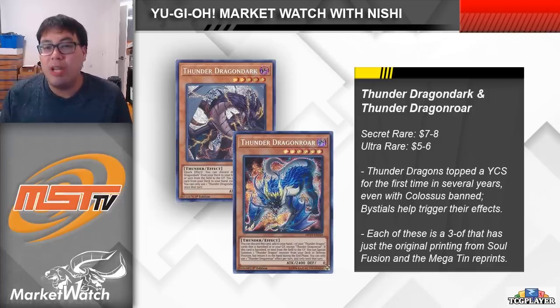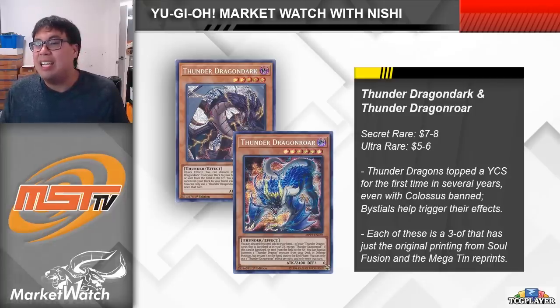Each of these cards is a three-of if you're looking to play Thunder Dragons — Hawk can be cut to one or two, but you're definitely playing three each of Roar and Dark. These cards are worth noting because Thunder Dragons are a very popular deck with fond memories for a lot of players. Each card has the same two printings: the original ultra rare from Soul Fusion at around $5 to $6, and the secret rare Mega-Tin reprint at around $7 to $8. I'd try to grab the core fairly soon, as the deck might pop up more after Ishizu Tier Limits get hit on an upcoming ban list.